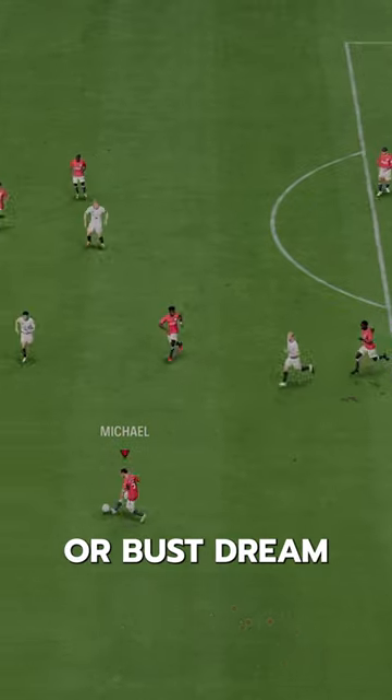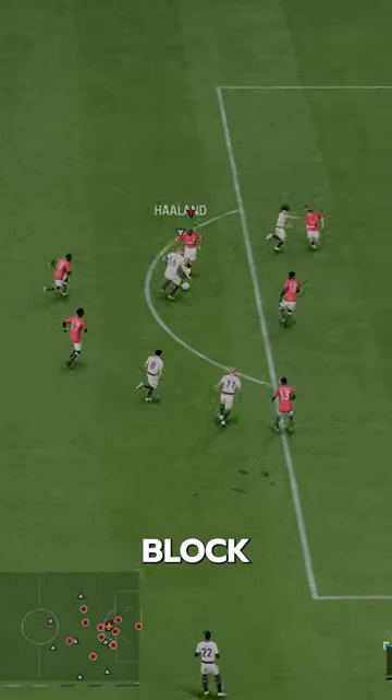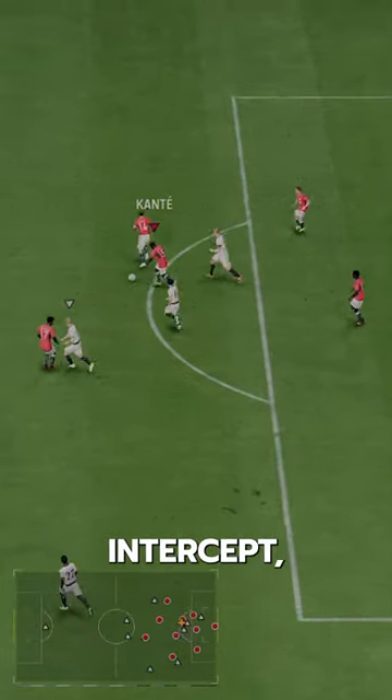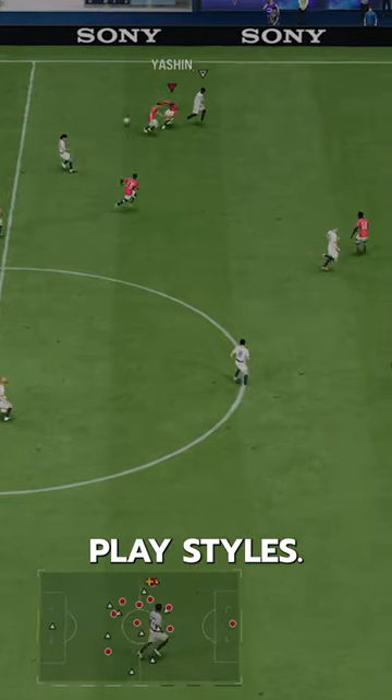This is one of the best centerbacks in the game. This card is a Baller or Bust dream with 99 reactions and 98 composure. He's got Block Plus, along with Jockey, Intercept, Anticipate, and Relentless — a solid batch of playstyles.